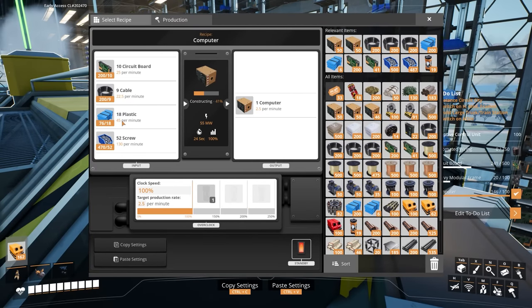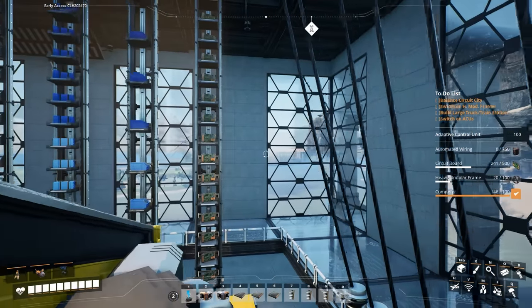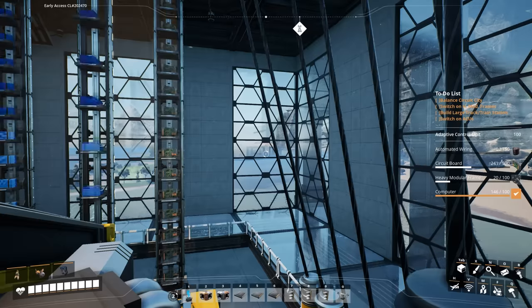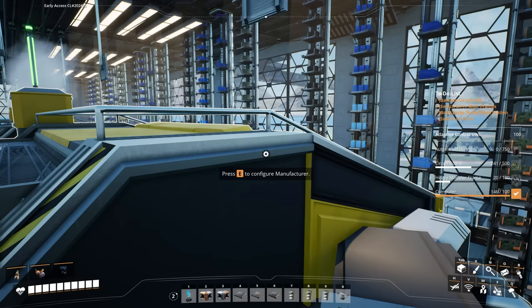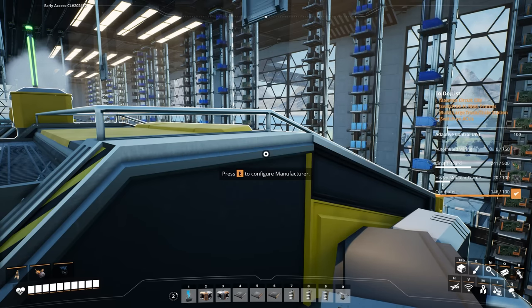Currently we're taking in 45 plastic per minute. In my plastic factory — which is basically just out that window — we have to flush that heavy oil residue buffer every now and then. We're making about 400 plastic over there while the building is running. So this takes 45 times 5, as there are 5 manufacturers — that's 225.